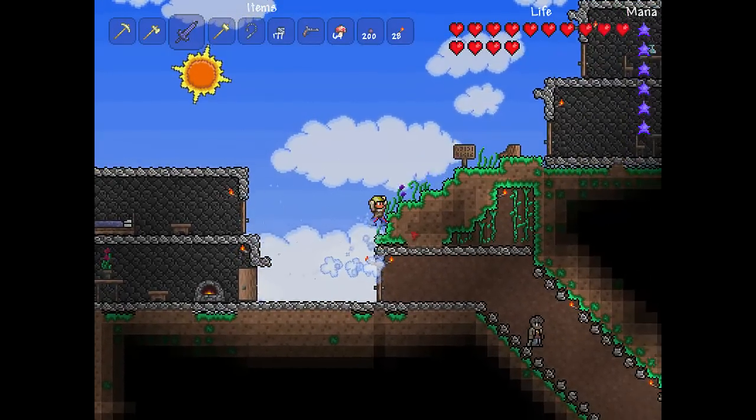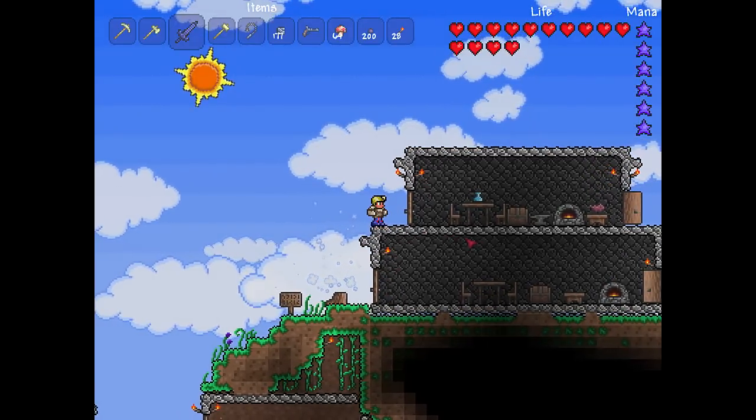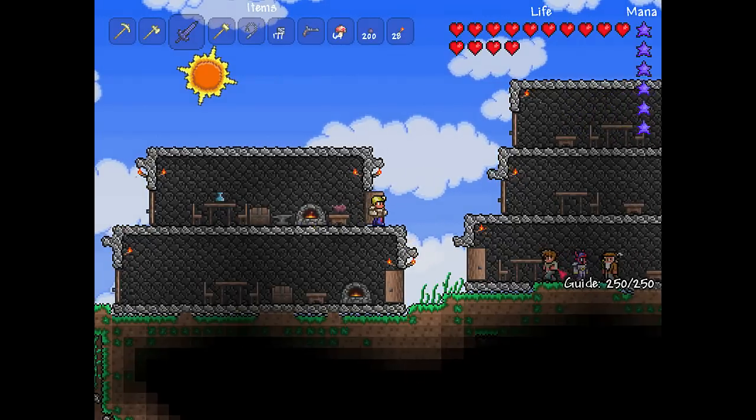I can't remember how you summoned it. We accidentally summoned it once and it kept coming back every like five nights. But as soon as we killed it, about five minutes later this dryad appeared. Wherever she's gone — there she is.